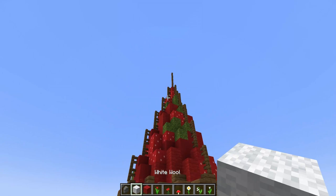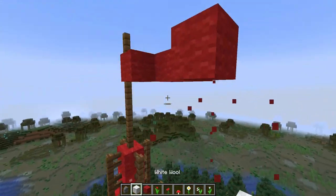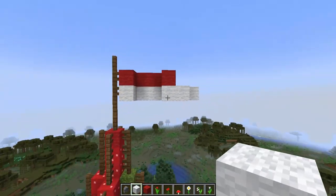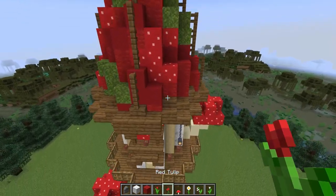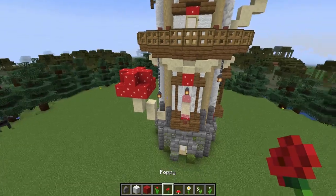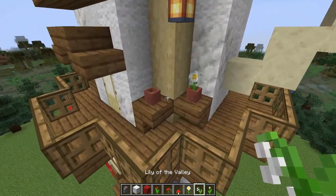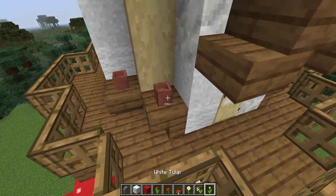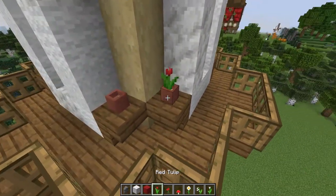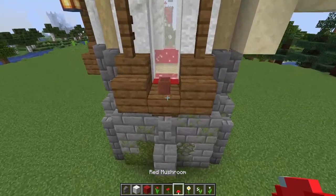I also want to add a flag to the top — it's got such a whimsical castle-like feel that a flag just feels right. I want to add lots of movement and I'm using red and white. Then I'm going to go in with some tulips, poppies, red mushrooms, ox-eye daisies, lily of the valley, and white tulips, adding these to all of my pot plants and mixing up what I place where. I'm also placing some of these on top of the build, making sure I'm not having the same flower next to each other so we get a nice variety.